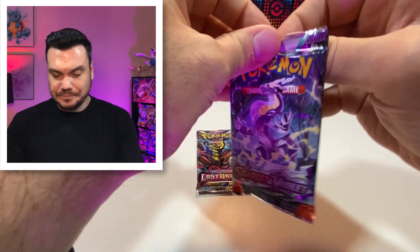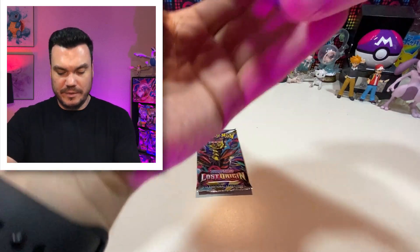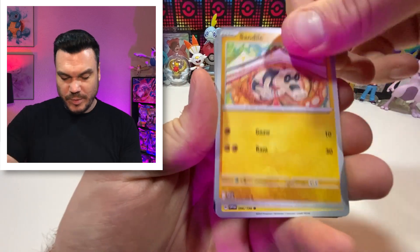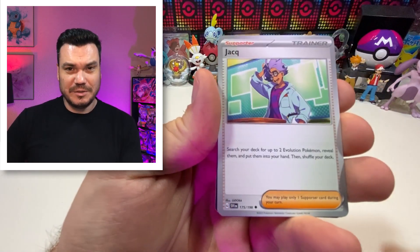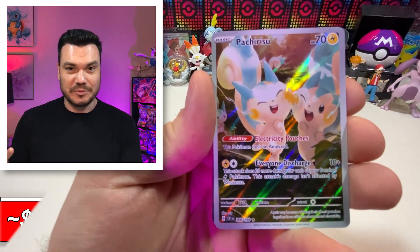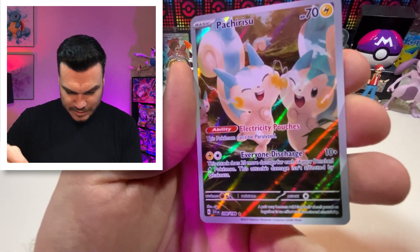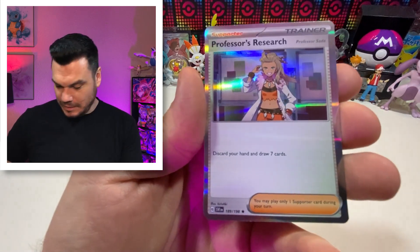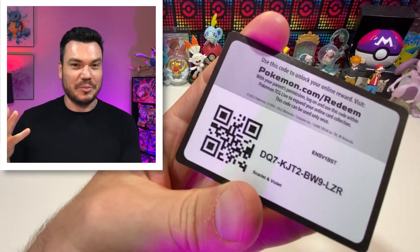Scarlet and Violet — Annihilape also coming in with a whole brand new design to the promo boxes where it has more of an action look, like Annihilape is punching through. We've got a Pachirisu patch also, which is super cute — the electricity is kind of making a little heart. And a Professor's Research. Not too bad. We finally got something. Very pleased.